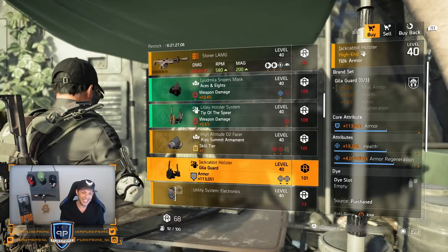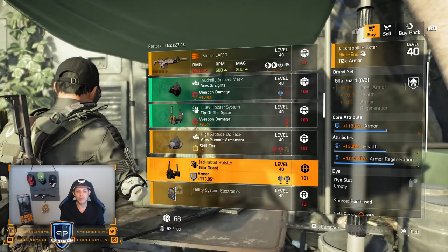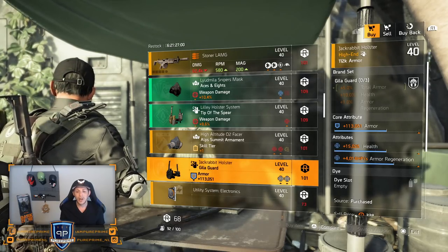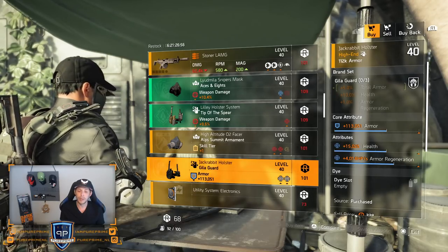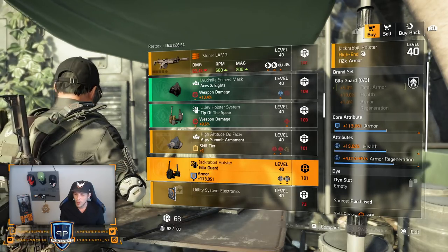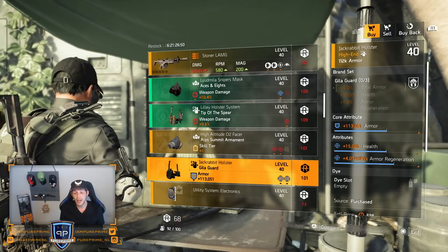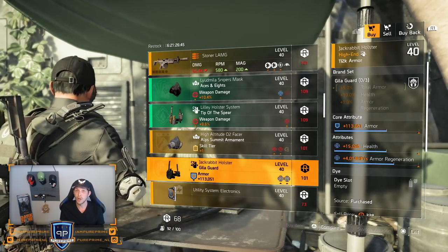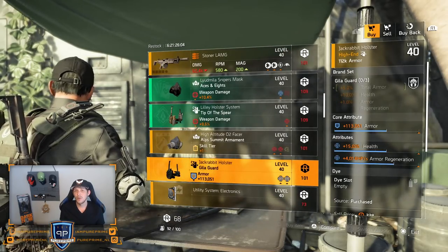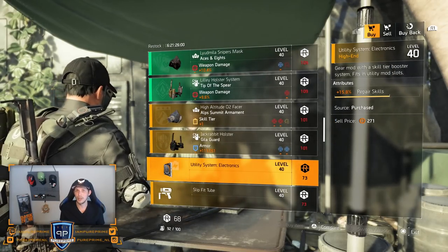Killer Guard isn't that great if you ask me — everything should be a little bit higher. That armor regeneration could be nice if you're rocking that Bulwark build, but then you don't want that health, you'd want to roll that a little bit higher. Your armor is too low so just keep it here, especially at 101 DZ credits.